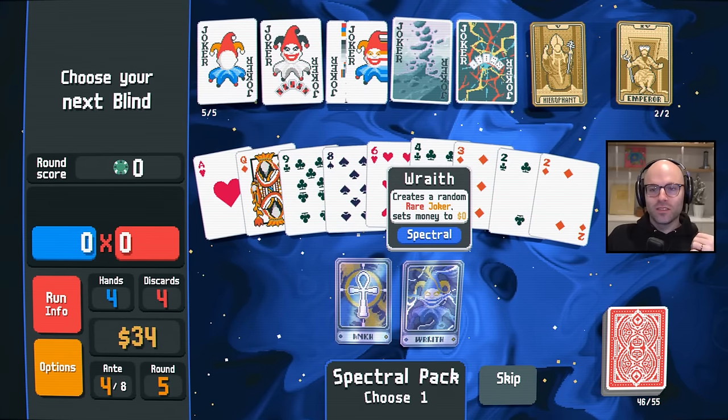Hearts are definitely in the building right now. Flushes are gonna be automatic. We do still want a joker at some point. That's a Diamond joker, unfortunately. What do we got here? Another Fool card? Oh my God, it is another Fool card!